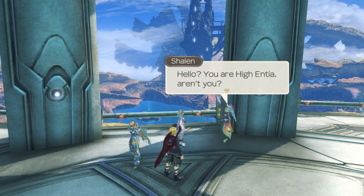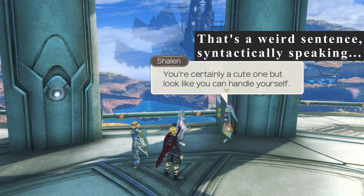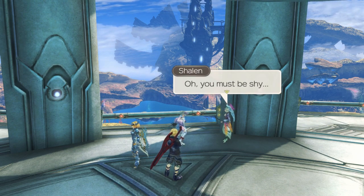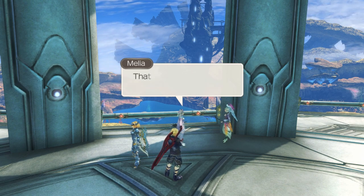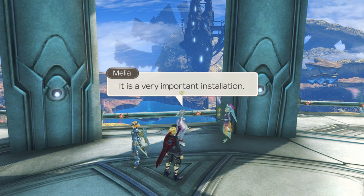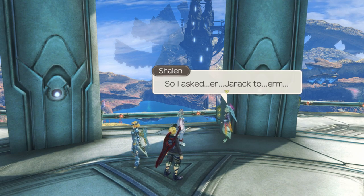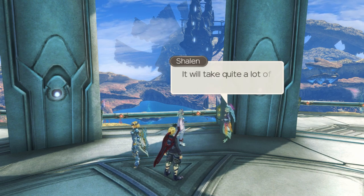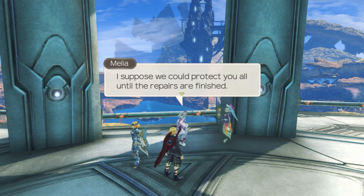You are Hyentia, aren't you? You're certainly a cute one but look like you can handle yourself. There is no need for flattery - what is it you want? Do you know the job of this lighthouse? Of course - it serves to suppress the activity of the monsters at Aerith Sea, preventing them from attacking Alchemoth. It is a very important installation. Everyone knows the lighthouse has had some problems recently, so I asked Dirac to... Why are you acting so nervously? It will take quite a lot of time to repair, and if any monsters attack, we'll be completely helpless.